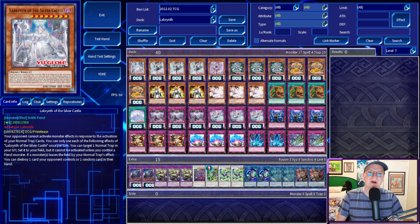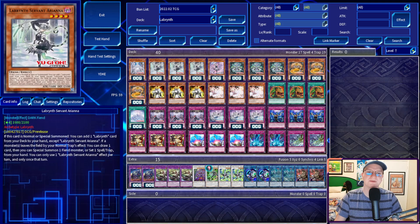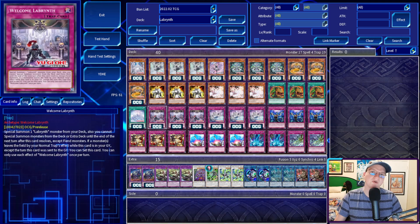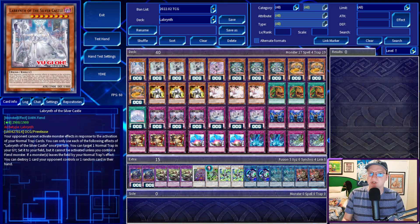Labyrinth is a series of fiend-type monsters and trap cards inspired by equal parts Beauty and the Beast and serial killer H.H. Holmes. The lore is that the beautiful dragon Labyrinth has invited you to her silver castle, and then immediately upon entering you are thrown into a messed-up Joker-style trap designed to kill you. The cards fit snugly into three sub-archetypes: the Maids, which plus you when a normal trap removes an opponent's monster from the field; the Furniture, which discards a card from your hand to set a Labyrinth spell or trap and then returns when you flip it up; and the traps themselves, which are mostly ass.